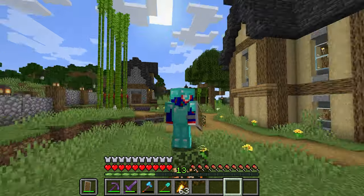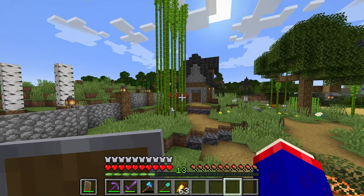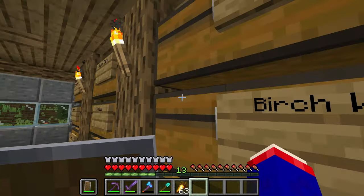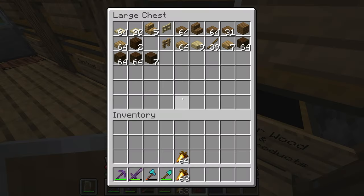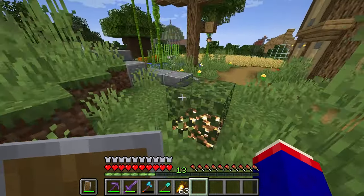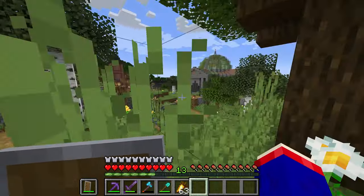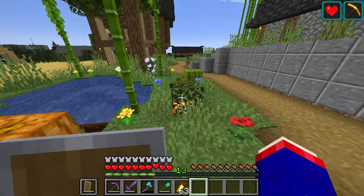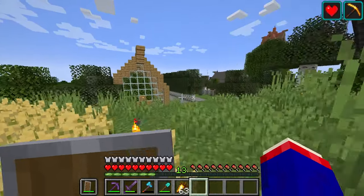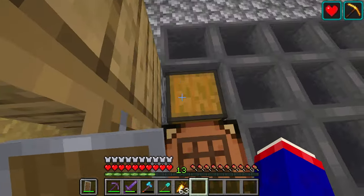Hello everybody and welcome back to Beta Days, I'm Beanin. Today we are moving some supplies over towards the portal stronghold island — or portal island, whatever it's called — because we need to start working on our little base and getting it more organized to fit our needs.